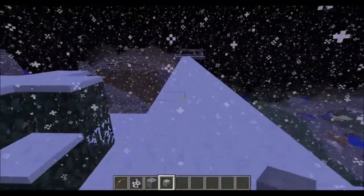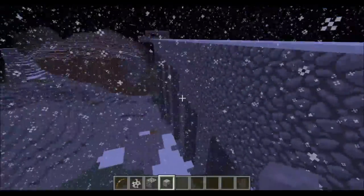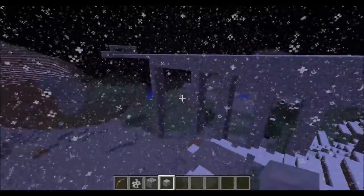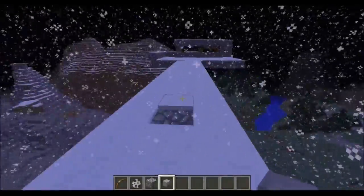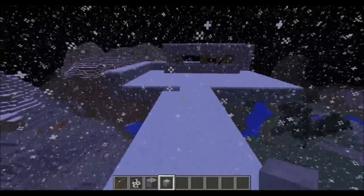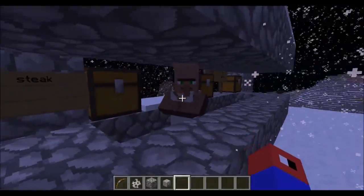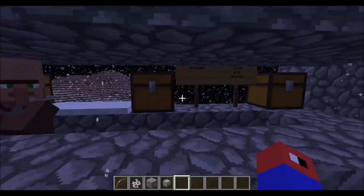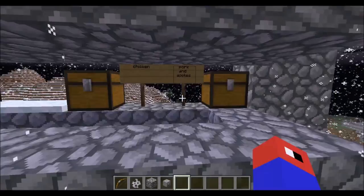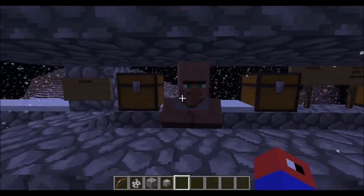There's a bridge and it leads to a floating market — I don't know why it leads to a floating market, but it was my idea. Hello butcher, what are you selling? Steak, chicken, pork chops, and apples apparently.